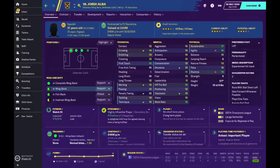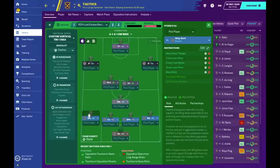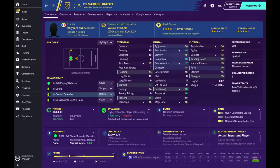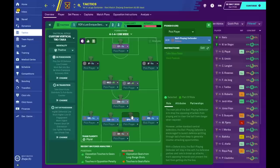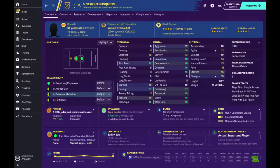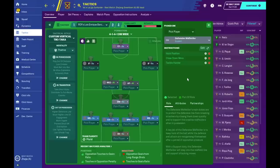Now let's talk about player roles and their instructions. For the goalkeeper we have a sweeper keeper with no additional instructions. For both wing backs they have the same instructions on support: more direct passes, cross less often, cross from the byline, shoot less often, and stay wider.